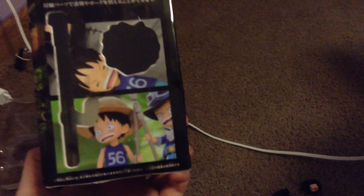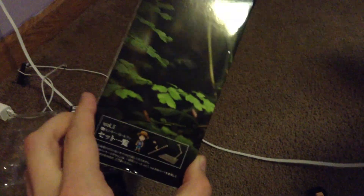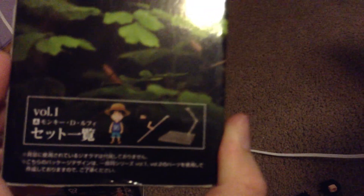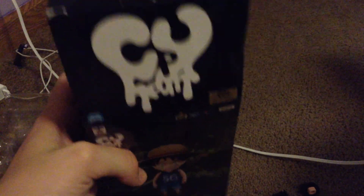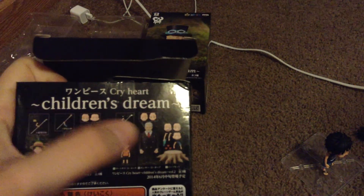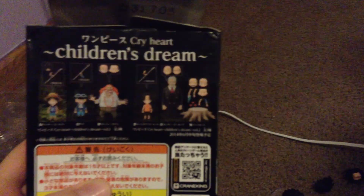Before I get to that, I'm going to show you guys the box one more time. Here's the Luffy box on the side — it shows you little scenes of Luffy and what he comes with. There's another section showing what's included: Luffy, Sabo, and Ace. Here are the other figures you can get, and actually I found an amazing deal for this whole set, so I ordered it and that will probably be in my next video.